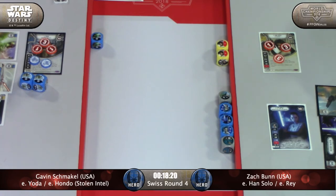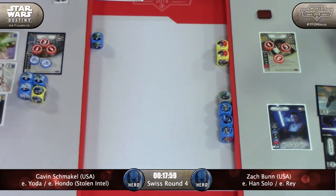Dive could save him from Han Holdout Blaster death here. It really depends on how much damage Zach is able to re-roll into. I don't see any other control in that hand - it's just Impulsive, LiPo, Lone Operative, and Dive.